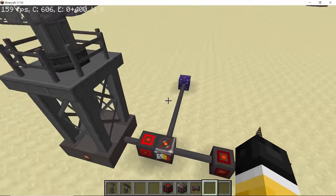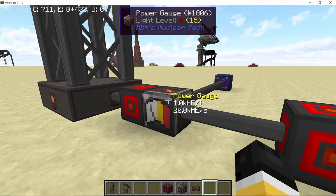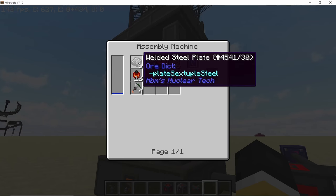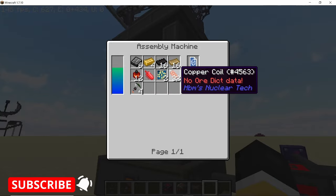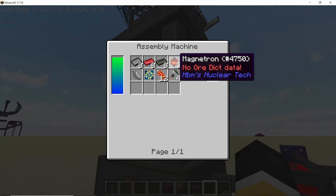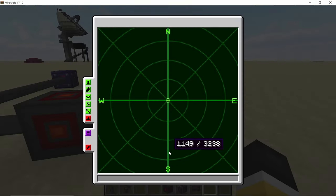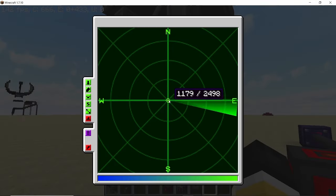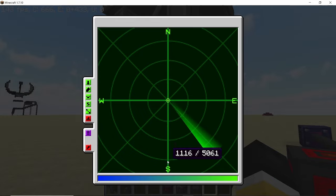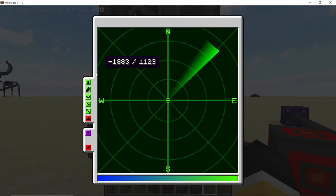Not only does it look cool and it's much bigger, but it also has a much larger scanning area. The power consumption for both radars is the same at 10,000 HE per second. The small radar has a scanning area of 1,000 blocks, while the large radar has a scanning area of 3,000 blocks — so a much larger area, allowing you to target a much larger area once it is linked to any missile terminal.